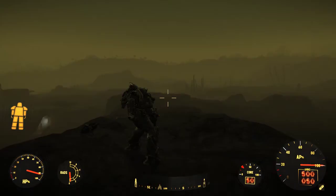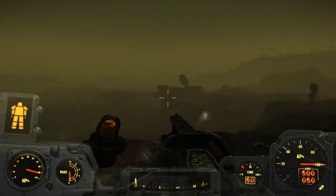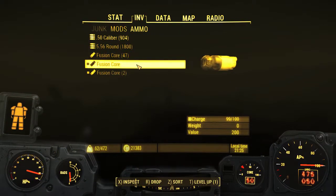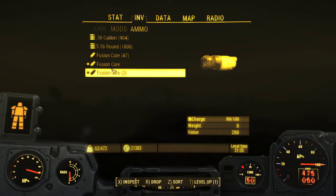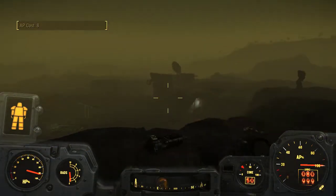You'll see that I have 50 fusion cores, and if I take this currently fully vanilla Gatling laser and I fire first and check my inventory, it has, for some reason, depleted three fusion cores partially, and removed them from the original stack, making a mess with my inventory.